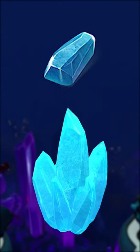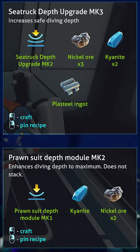Kyanite is one of the late game resources in Below Zero that you need in order to make higher level depth upgrades and one of the architect components.